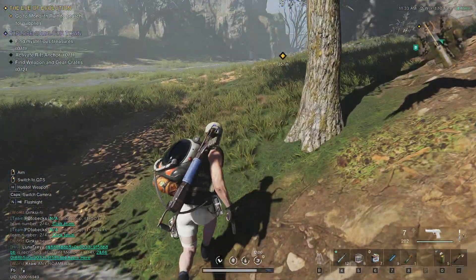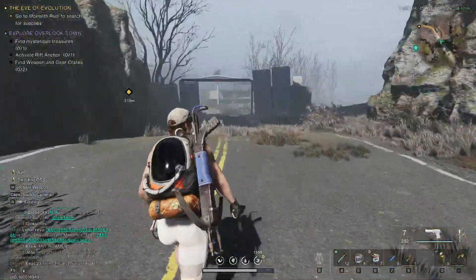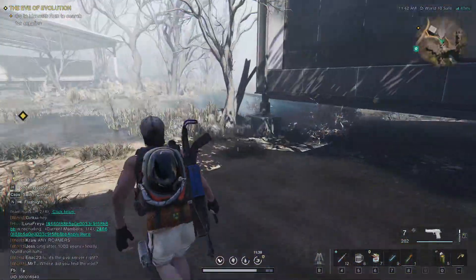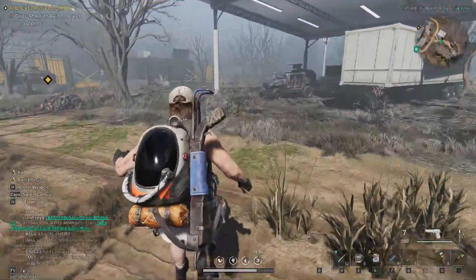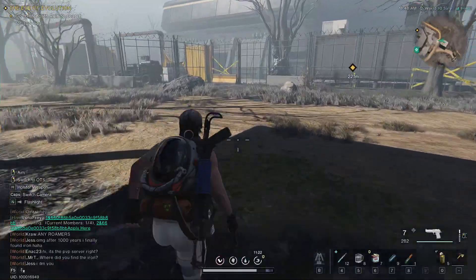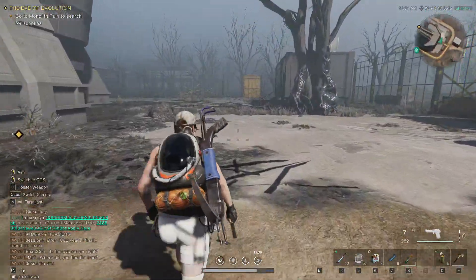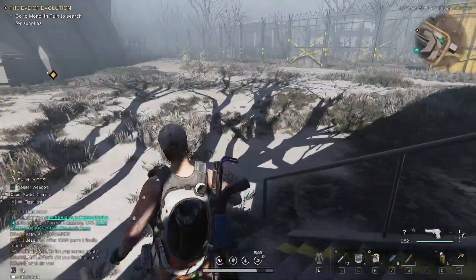A lot of walking around as expected. Go to the monolith ruin to search for supplies - I hope the supplies will be supplies, not cosmetic stuff or other weird things. I kind of like that all items we can pick up are properly marked. Can we just get those machine guns from the jeeps? Probably not. I'm a bit disappointed that there's not much between the events and the locations - only a few materials, a few enemies, and sometimes random chests, but most of the time not even that.